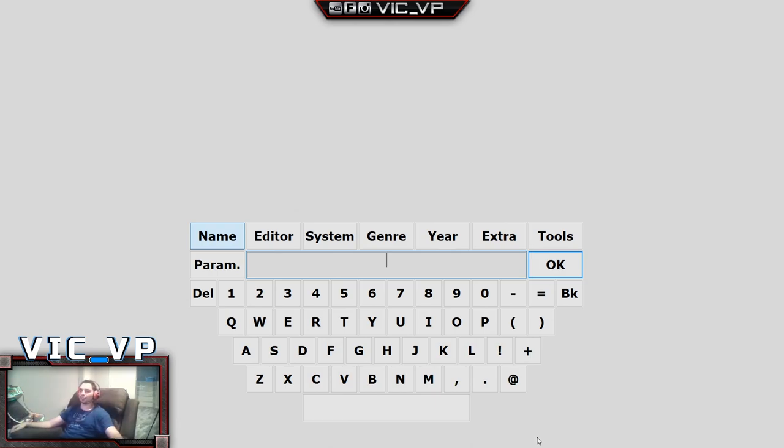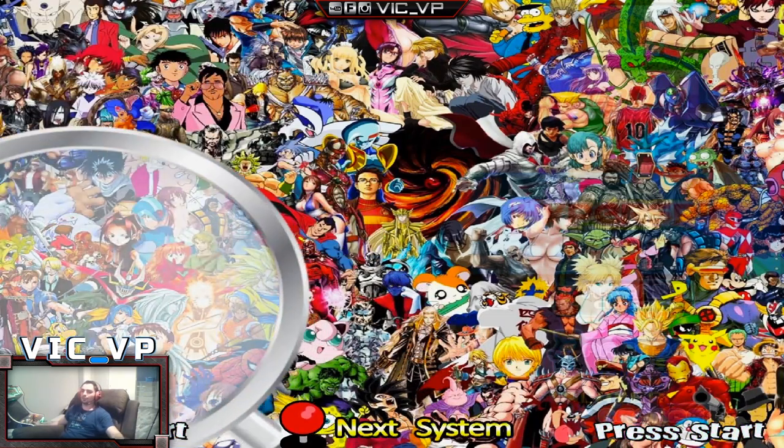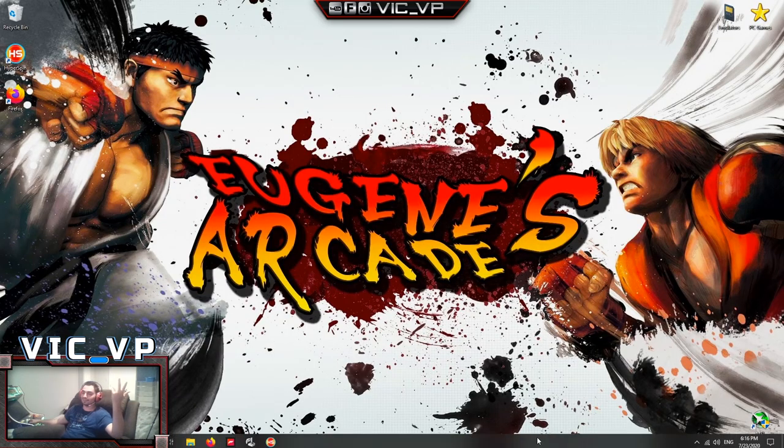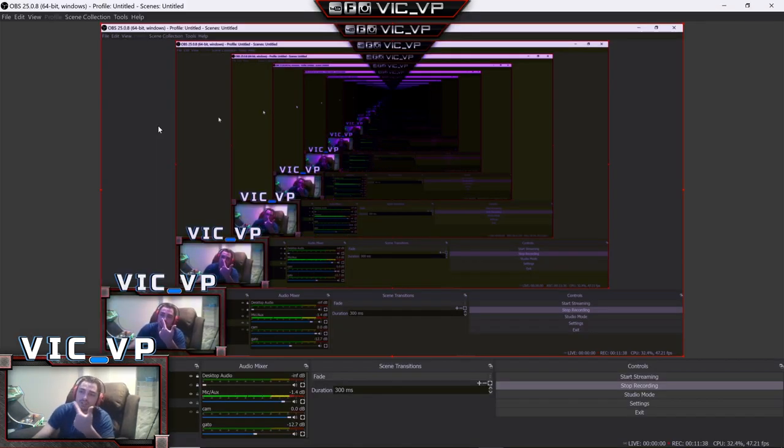That's HyperSearch and the basics of HyperSpin navigation. To close out and shut down the computer: exit HyperSpin, hit the Windows key, and press Shut Down. You can also press the power button on top of the bar top to turn it off — as long as you're on the desktop, HyperSpin is exited, and no programs are running in the background. And there you have it — the Shinku Hadouken 40 terabyte beast, booting and playing within one minute and 15 seconds.